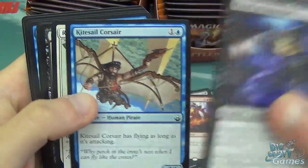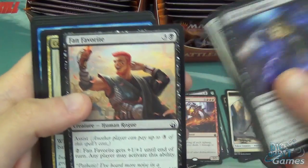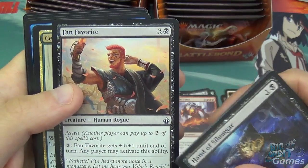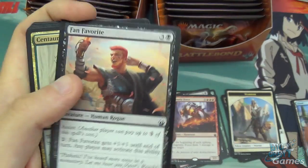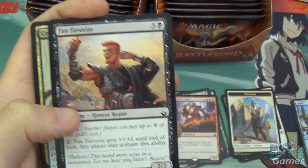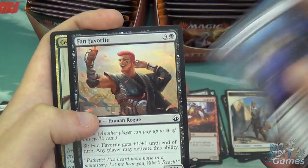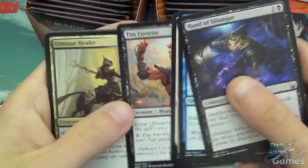Then we've got Oreskos Explorer, Hand of Solengar, Kaisel Corsair, Royal Trooper, and Fan Favourite — quite a cool one. Four mana, 2/2 human rogue with assist. Fan Favourite gets +1/+1 until end of turn and any player can activate this ability. Some cool interactions — if someone casts destroy creatures with power 3 or greater, they can pay the two to pump this and then kill it with their own spell.